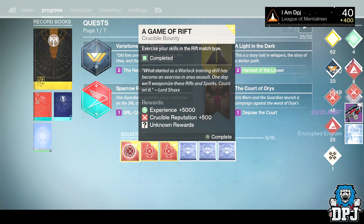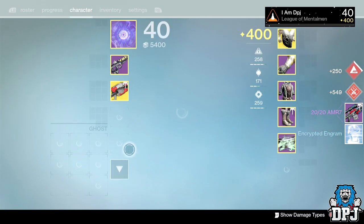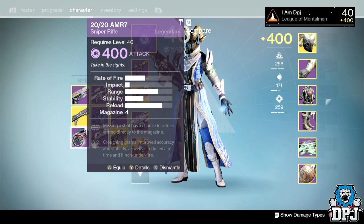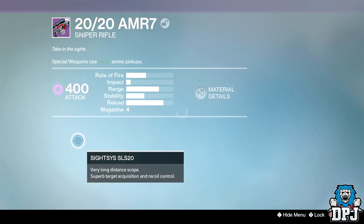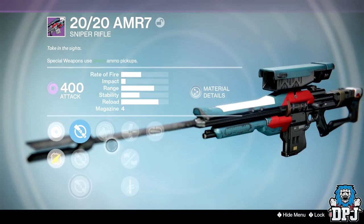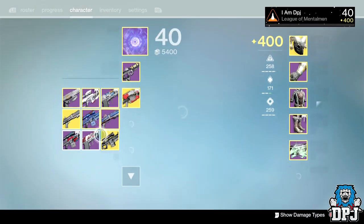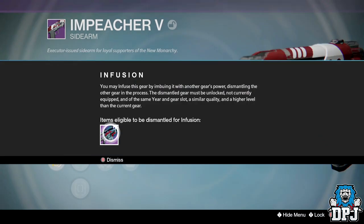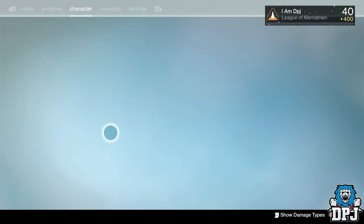The first one we're going to get is a 2020 AMR-7. I don't use snipers because I suck with them. Straight up infusion material already. What I'm going to do is just infuse it into this little beastly right here — quickly get it out of the way so I've got a slot there, just in case I get another exotic from another package.